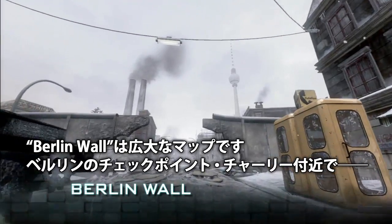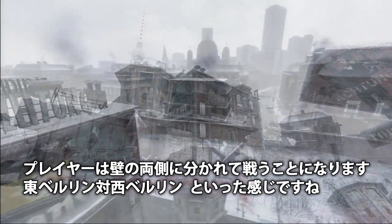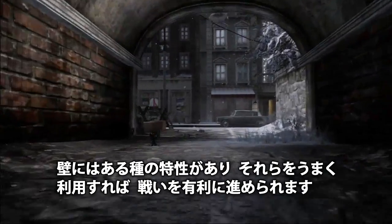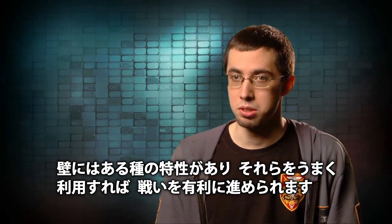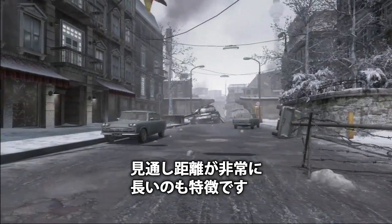Our large map is Berlin Wall. This focuses on the Checkpoint Charlie area of Berlin. It puts you fighting on the two different sides of the wall — East Berlin versus West Berlin. Berlin Wall has certain attributes that, if you use them right, you're gonna have the competitive edge. It has a lot of very long view distances.